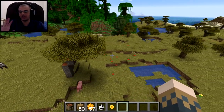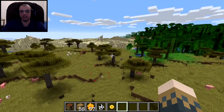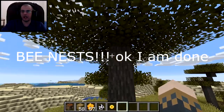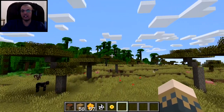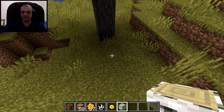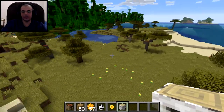Beehives specifically appear in shorter oak trees — in a very tall oak tree you may not find one up high, but short oak trees give you a better chance. They tend to appear near the top of the tree, right next to the leaves. Birch trees also work — they're the same idea as oak trees but use birch logs instead.